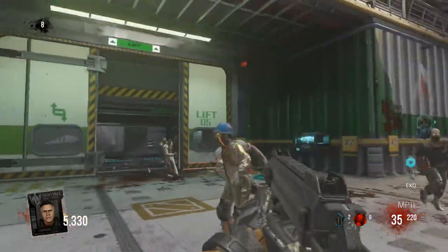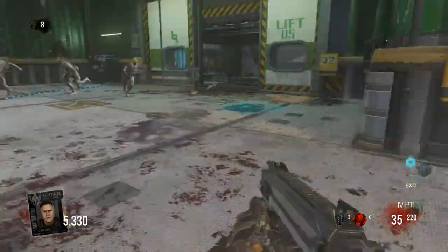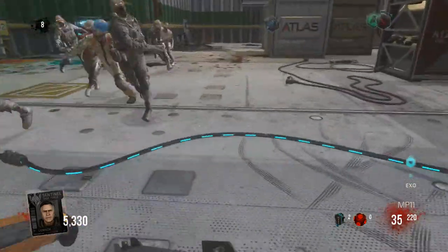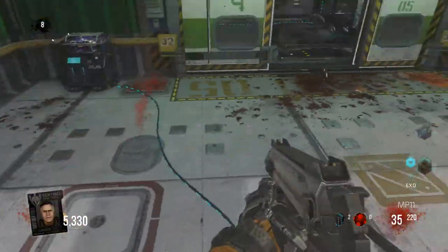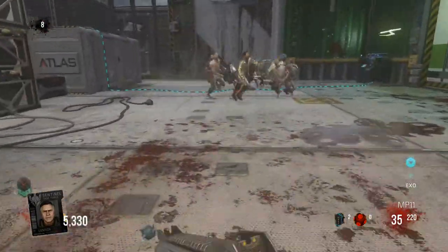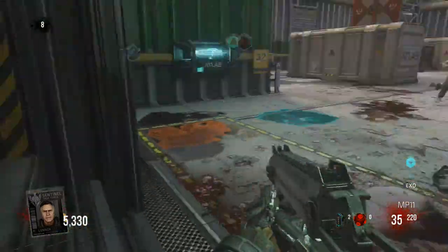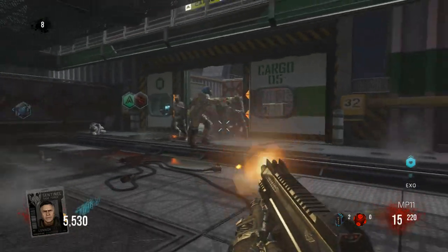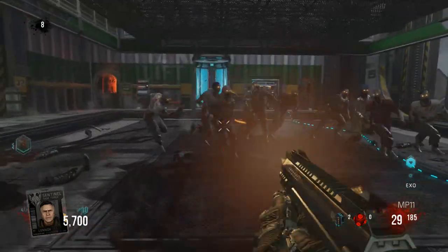What you guys are going to want to do is come into the cargo room and go by where the MP-11 is, or on the other side. It's easier if you do it like this and then just jump back and forth — just like my outbreak strategy. Go back and forth and get as many zombies as you possibly can to point stack up, and then just run into the lift room. Come in here, let them all come in, and just start spraying. This is basically one of the easier strategies I have for point stacking.